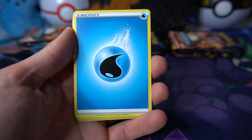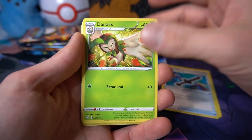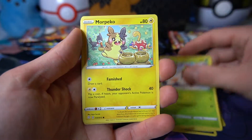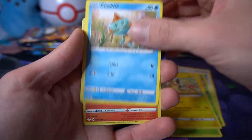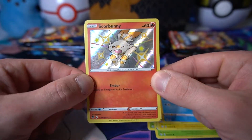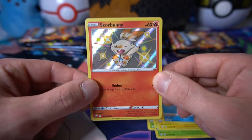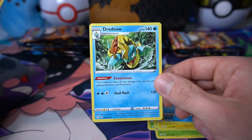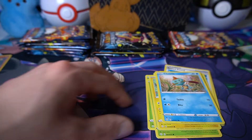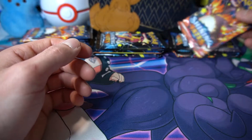Let's start with the Eldegoss tin. Let me adjust the light so that shadow is not so brutal. We have a Water Energy, a Rusted Sword, Dartrix, Ball Guy, Nickit, Grookey, Yanma, Morpeko, Chewdle, and we are starting off with a fabulous one — the Scorbunny shiny! Let's go! I had Sobble and Grookey already so I'm pumped to pull that. Behind it we have a regular Dreadnaw. I'll put the pulls on the left, the non-pulls in the bulk piles on the right.